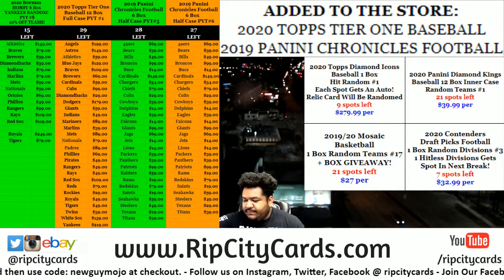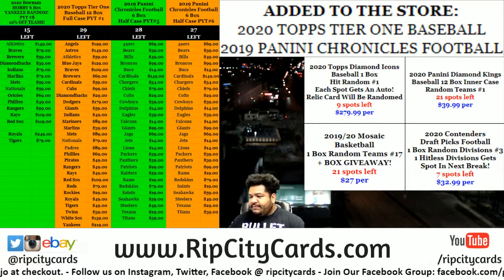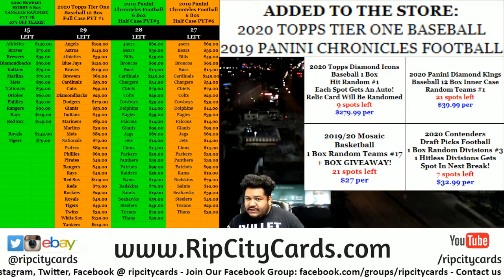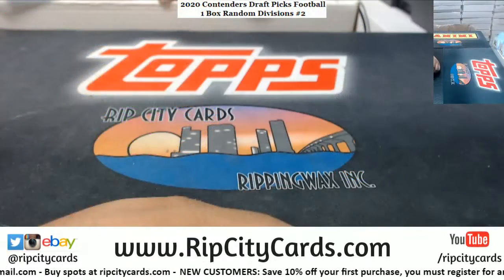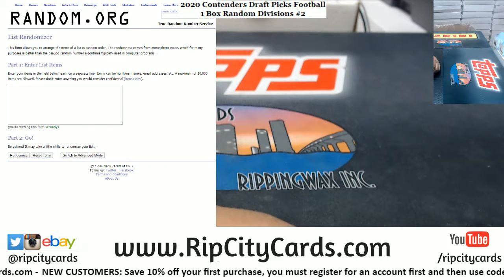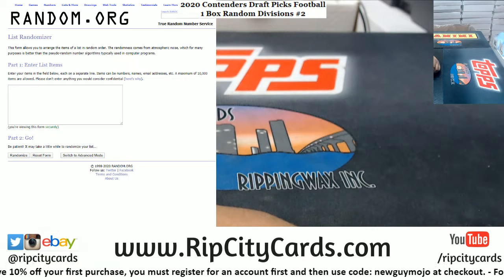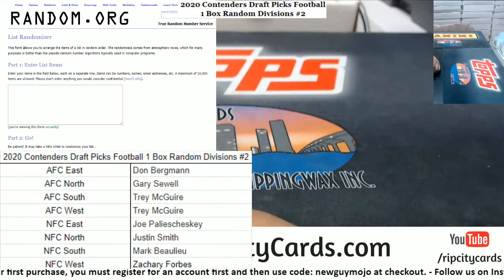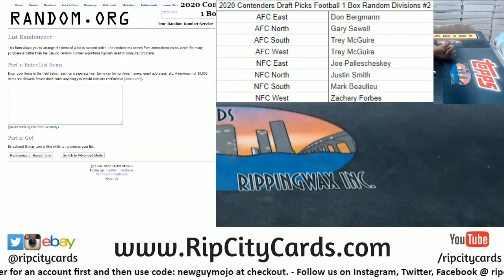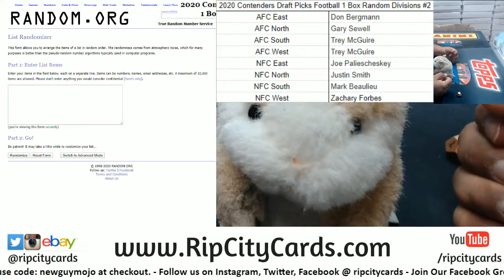Yo, what up everybody, it's your boy Uncle Jesse Carver Moses — you know who it is, if you don't know, now you know. We're gonna go ahead and do a box break of Contenders Draft Picks football, random divisions, number two. One hit list division will get a spot in the next break. We're gonna go 12 times in the randoms — as always, good luck everybody.